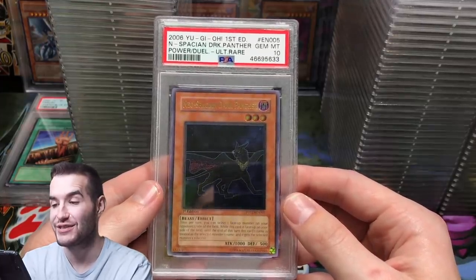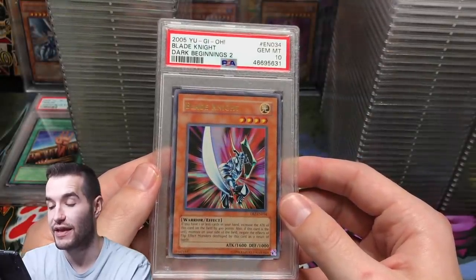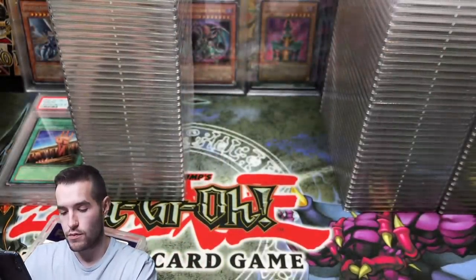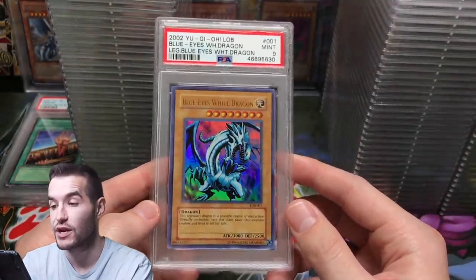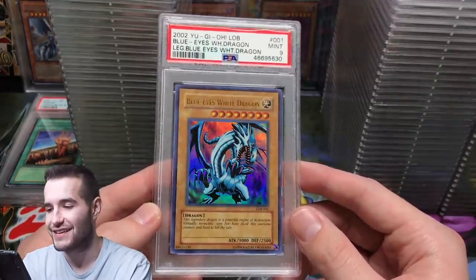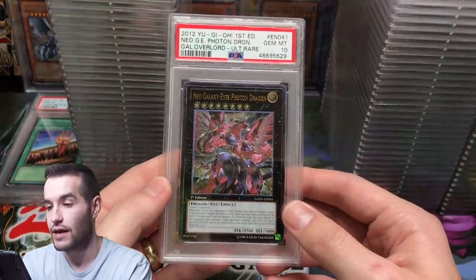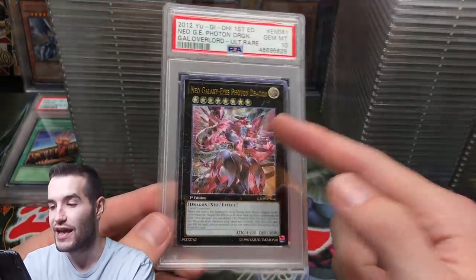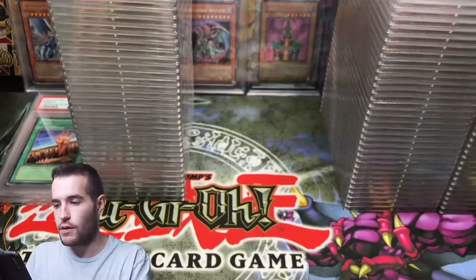Dark Panther — a good one, first edition Ultimate Rare. A 9 on Dread Master. A 10 on Blade Knight from Dark Beginning 2 — that's cool. Blue Eyes — I forgot this was in here, worth a lot now even in a 9. Another 10 from Galactic Overlord — it's the cover card, wow, really good.